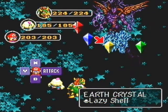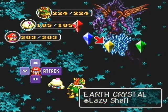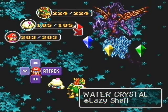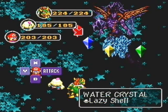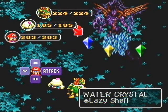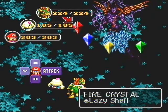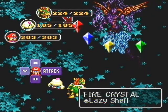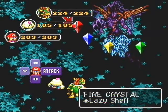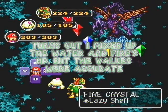The earth crystal has 3,200 HP and is weak to nothing. The water crystal has, I think, 2,500 HP — I'm not looking at my guide for this, that's why I'm kind of confused. It's weak to fire. The fire crystal, I think it has 1,800 HP — don't quote me on that. It's weak to ice and apparently thunder, but from practice I don't think that's true.